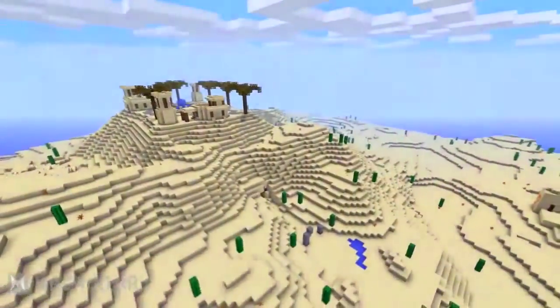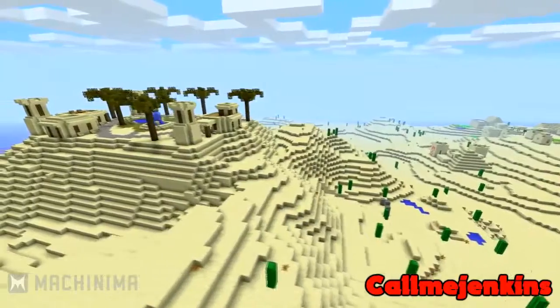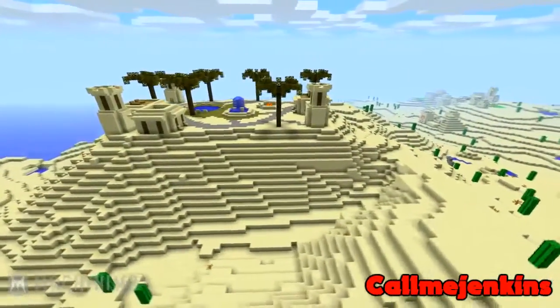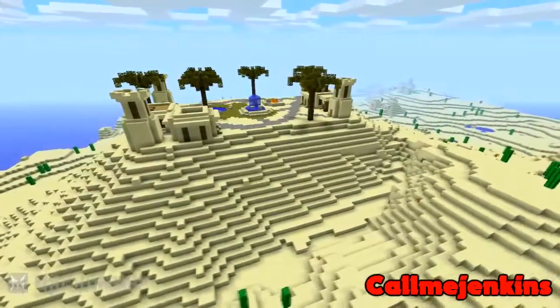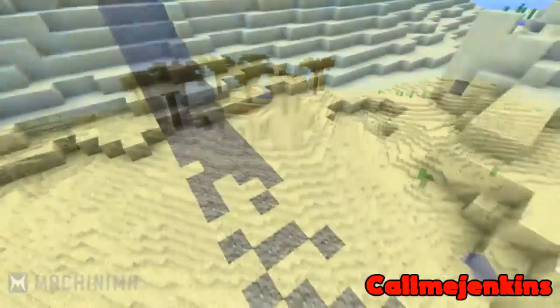This week's episode theme was deserts, and here is our first contestant today. His name is Call Me Jenkins with his desert library. Here come the questions. Number one: what made you build a long forgotten library for your build? I just wanted something that was a little bit unique, so I decided to go for something a little bit more hidden.